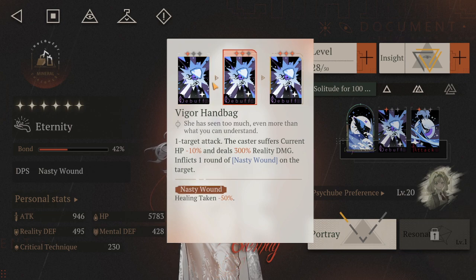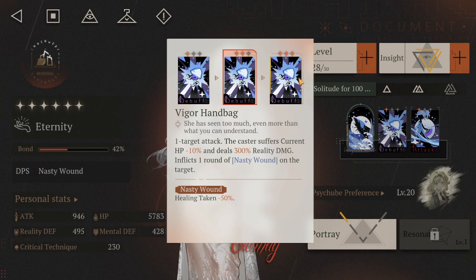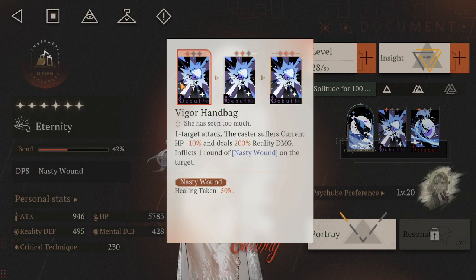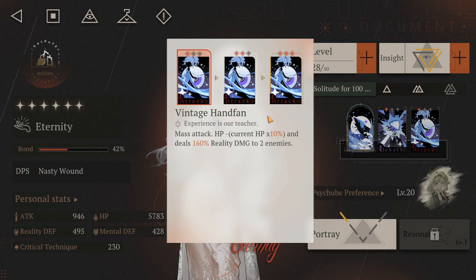Her single target attack, the Vigor Handy Bag — she loses 10% HP when using it, deals damage scaling from 200 to 500%, and inflicts one round of Nasty Wound on the target. Nasty Wound reduces the enemy's healing by 50%.